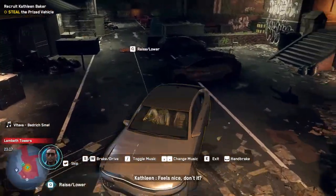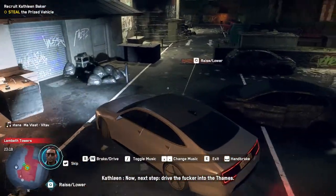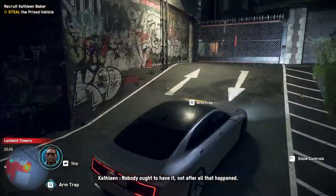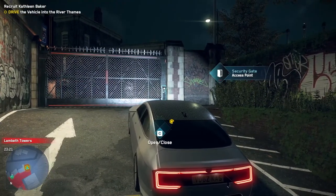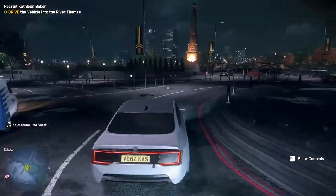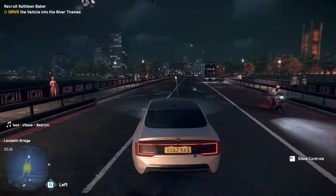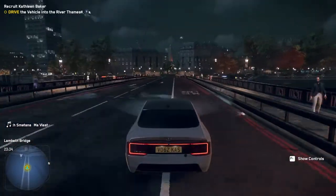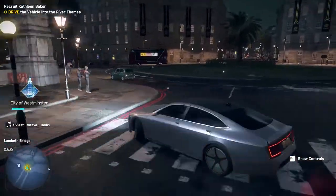Hop in that car — you can ram it into things, it doesn't really matter. Now all you have to do is drive this baby into the river. You can actually drive off the edge of the bridge where the stairs are; you don't have to drive across looking for an epic jump point, because there really isn't one on this particular bridge. Keep going to the edge and you'll see some stairs — that's the point I use to exit.